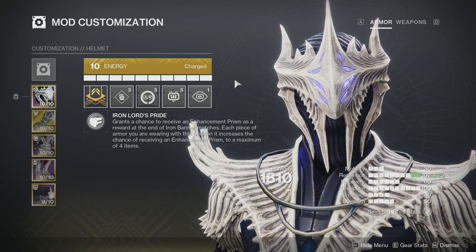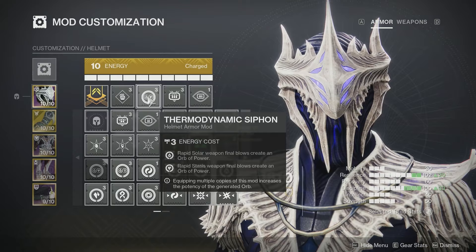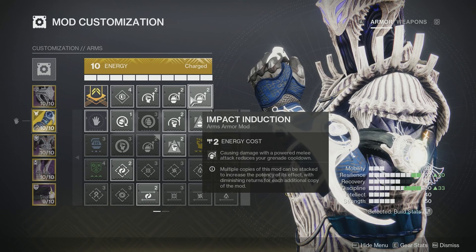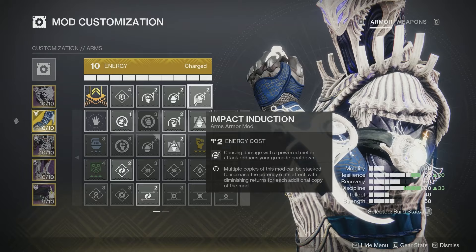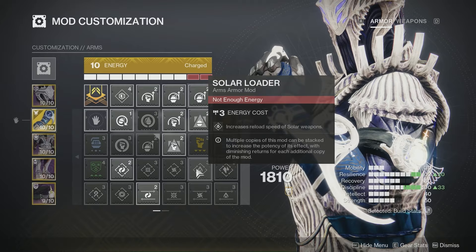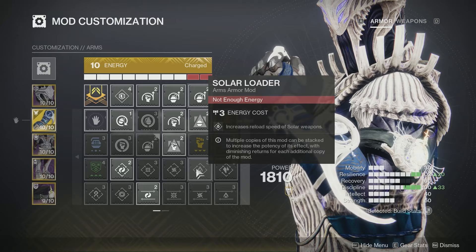Now let's cover the armor mods, starting with the helmet. We are using the solar-stasis combo siphon mod, so when we get those rapid final blows, we get orbs of power. I also put on heavy ammo finder and scout — good for us and our teammates in case we need heavy ammo during the activity. On the gauntlets, I'm using Momentum Transfer and double Impact Induction. When I cause damage with my grenade and my melee, I get cooldowns for both of those respectively. If you wanted, you could switch out an Impact Induction for a solar loader, since we are going to be using solar weapons and having a faster reload in a horde mode activity has good implications.